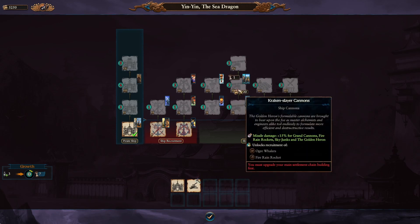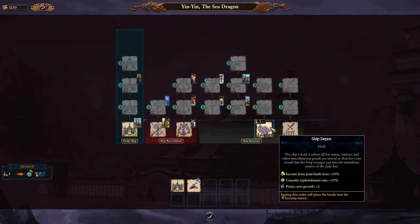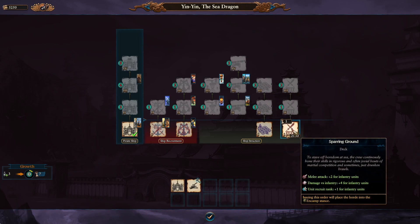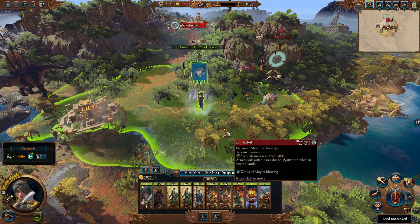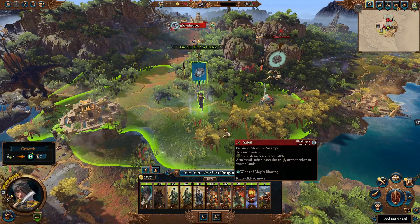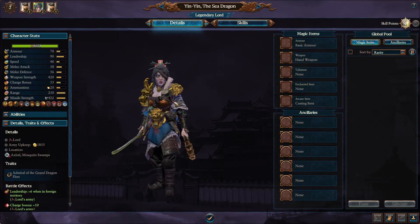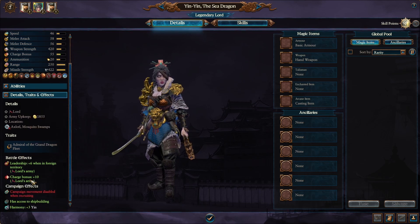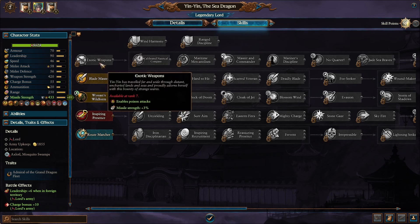We also have slayer cannons which allow us to get ogre whalers, which I'm very much looking forward to. There's also a ship depot, mercantum, stock room, treasure fleet vault, sparring ground, fighting clubs, and marine training regiment. I am using other mods besides just the Yin Yin the Sea Dragon mod — I'll put them all in the description for you to check out. Looking at her admiralty of the great dragon fleet, she is a very strong unit.